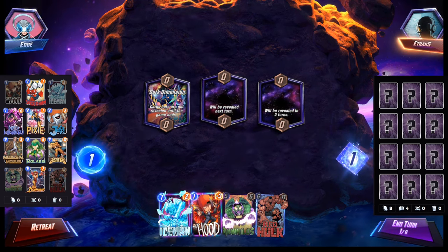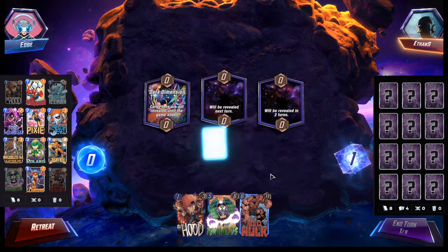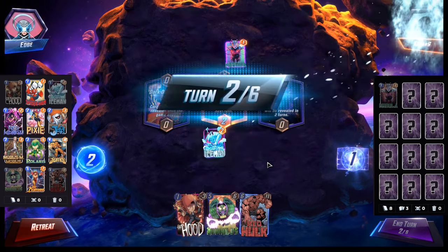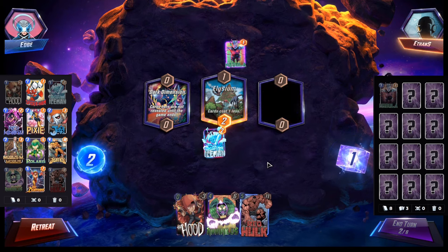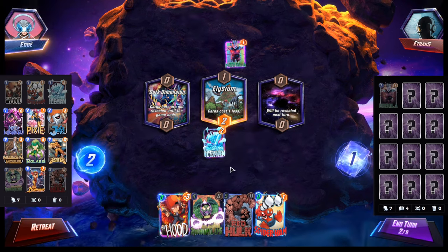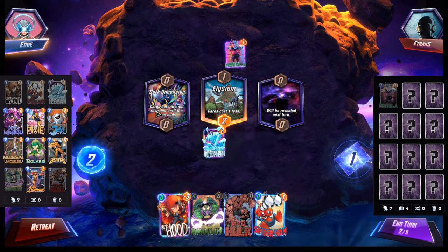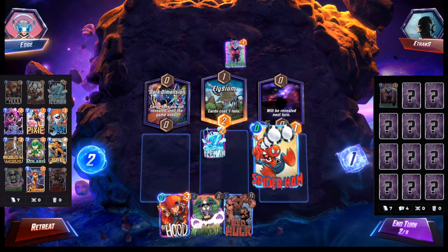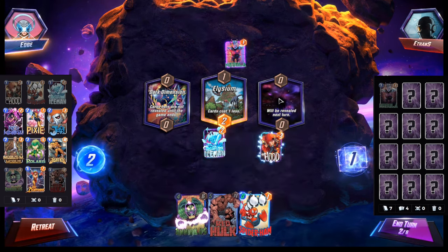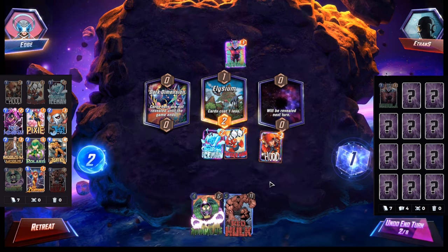We do have Red Hulk — let's just play Iceman now. Playing Nebula — could really be anything. I'm guessing maybe some type of lockdown but I'm not really sure. We could potentially play Red Hulk in Dark Dimension, so we probably could just play more cards out. I'm just gonna play out the Hood here — might as well just play Spider-Ham now to stop Nebula.